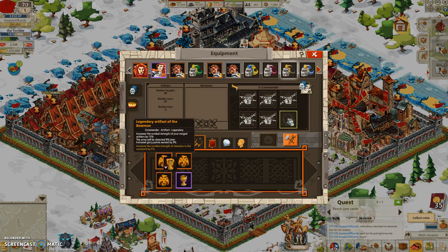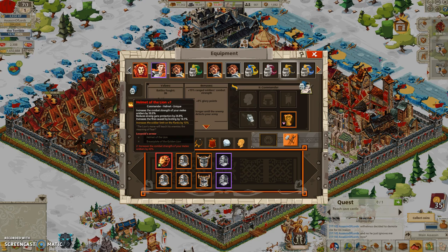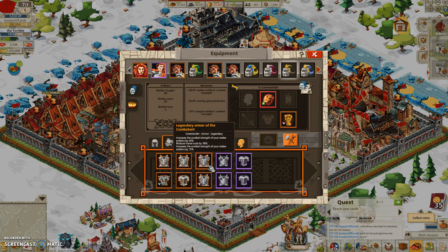Usually I only use like the first three for actually attacking. One's usually looting someone, and one's going in the Ice Kingdom trying to loot a Barbarian Tower, and another one's doing something else, whatever it's supposed to be doing.